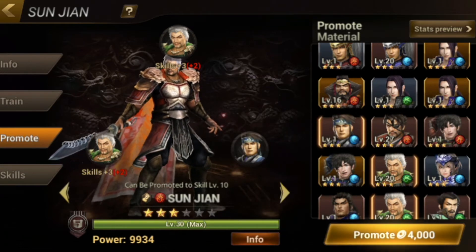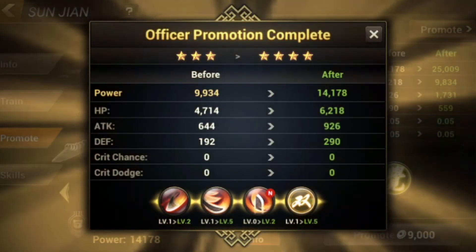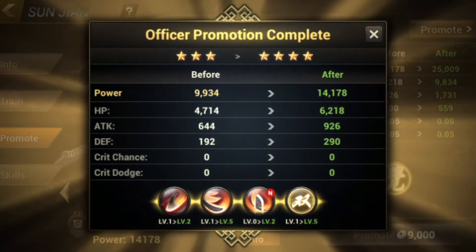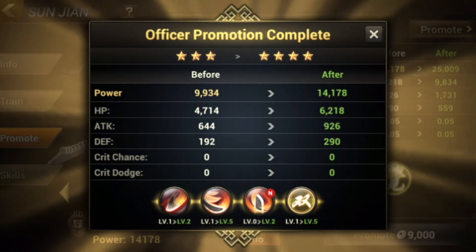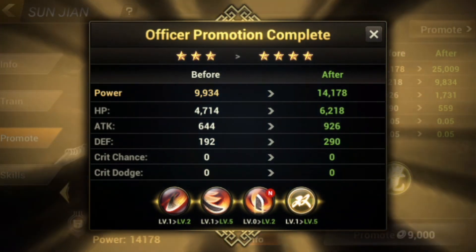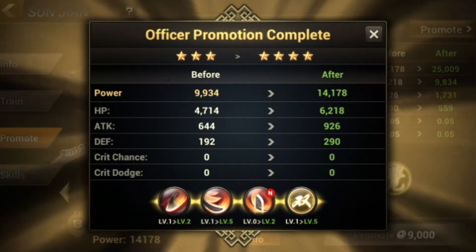We're going to promote Sun Jian and see how many skills we have now. We leveled up quite a bit. Is it more than what you would normally have if I promote them one by one or train them? I have yet to try that out, but from what I see, when you promote with the same character, you get much better skill increases.